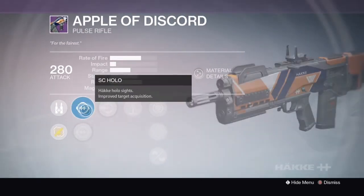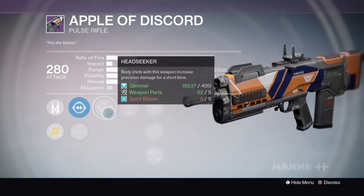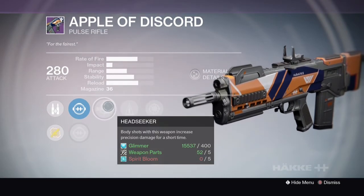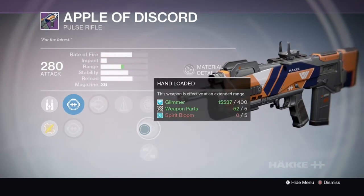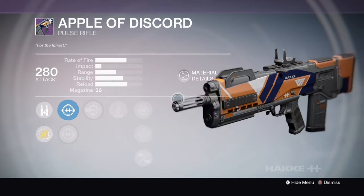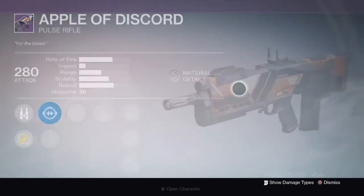Apple of Discord — Pulse Rifle. Pulse Rifles, I love. You've got Head Seeker — I mean, come on, that is amazing. Counterbalance, Snapshot. I think this is a gun to go with as well, possibly. If you're good with Pulse Rifles and you can handle it, I'd go with it.